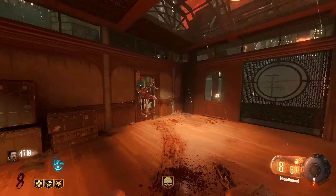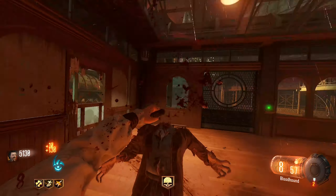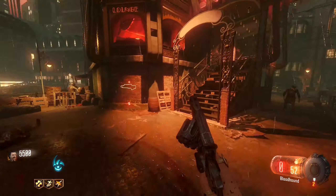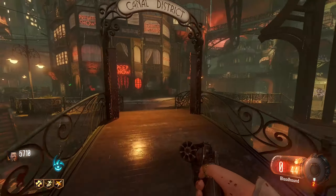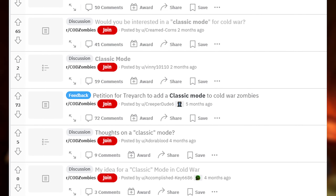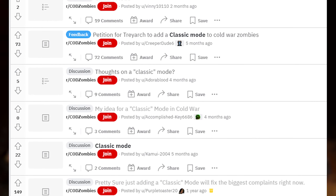Essentially, just take Cold War's mechanics and throw them out the window and go back to basics. This would be good for the game because it gives players a lot of options. Say you're a new player who wants to experience old school zombies but doesn't want to buy an older game — with a classic mode you can actually try it. If you like it, you play that mode; if you like the new style, you play that. It would be a win-win for everyone. I don't see why they don't do this — it'd do nothing but good things. I've seen countless posts on the zombies subreddit asking for this feature, but it's never happened yet.